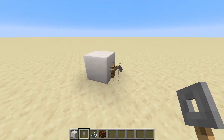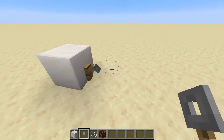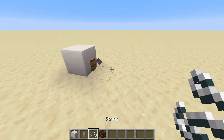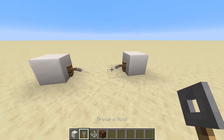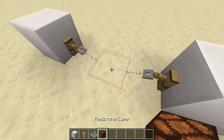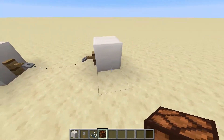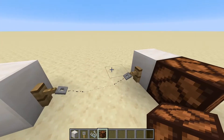Tripwire hooks need to be placed on the side of a block. With just one tripwire hook on the side of a block, nothing is really happening. To get this to start working, you need to place down string in front of this hook, and then place down an opposite tripwire hook. When we walk over it, toss an item over it, or when a mob walks over it, this will change its state and actually give off a pulse to a redstone lamp, wire, or anything else you put on the side of it.